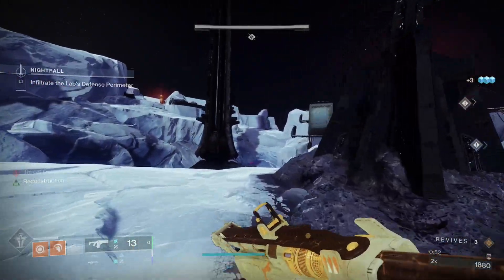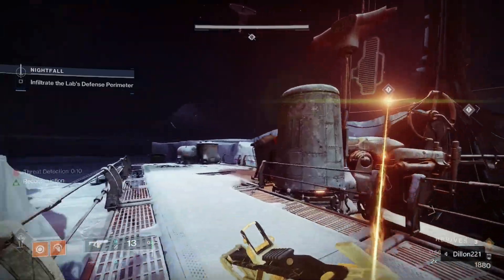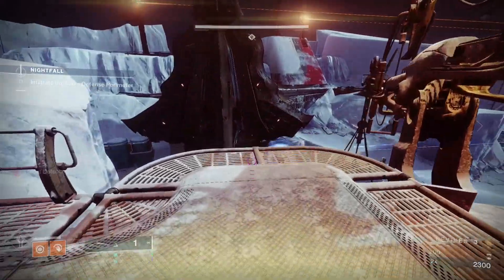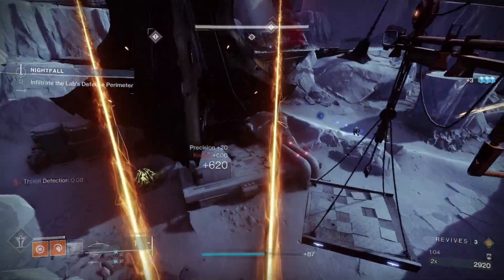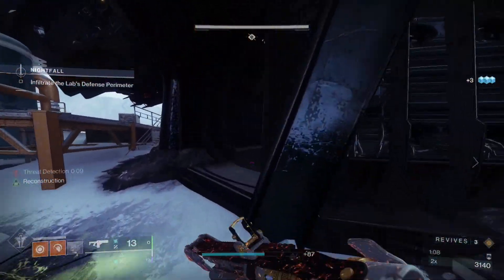Starting off, you've got to deal with the Death Lasers. Slowly making your way up, deal with the Knights, and make sure to hide behind cover to reset your timer. I then made my way far left and shot down on top of the Knight here. Once that Knight is dead, you can make your way into the structure, keeping you out of sight, and then finally kill that final Knight that's blocking the entrance, and that first section is clear.